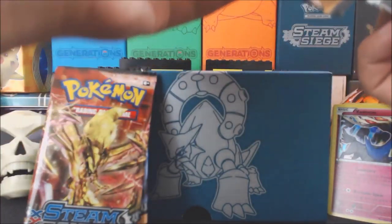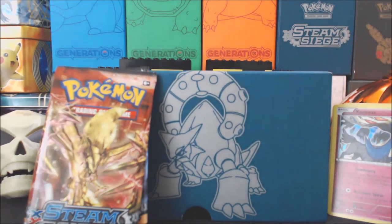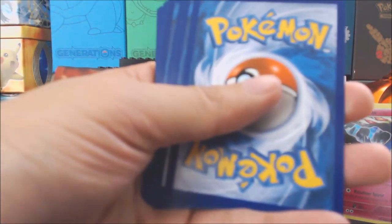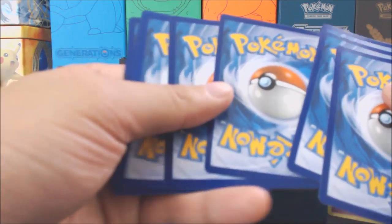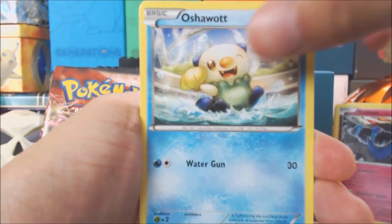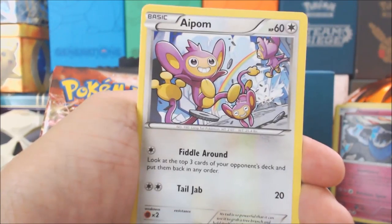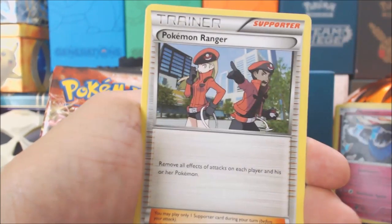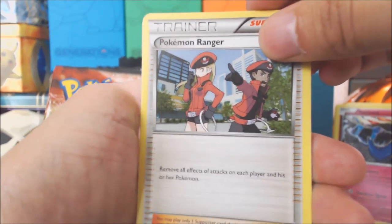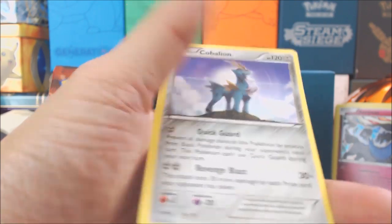I got three more chances. Steam Siege doesn't like us sometimes. Oshawott, Sneasel, Seedot, Drifloon, Aipom, Fletchinder, Pokemon Ranger trainer, Tangrowth, and a Mantine. And Obelion. Yay.